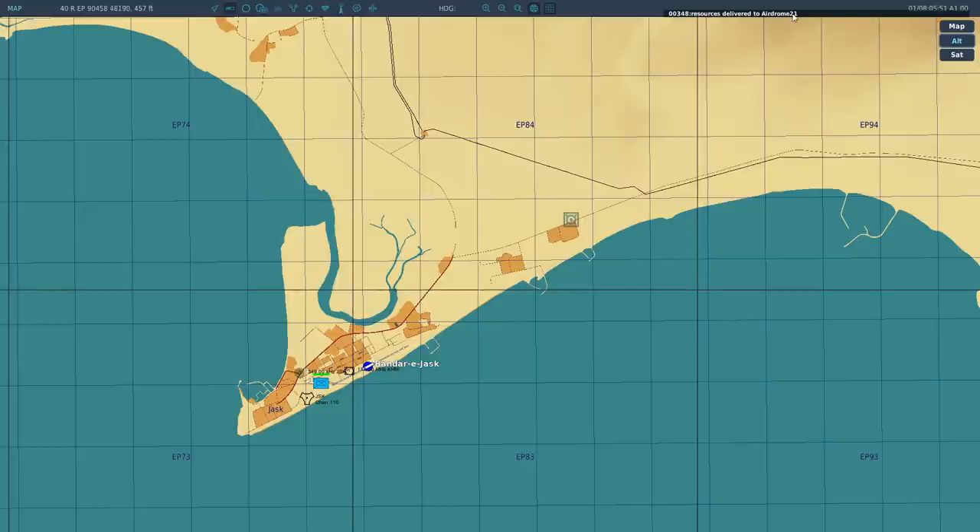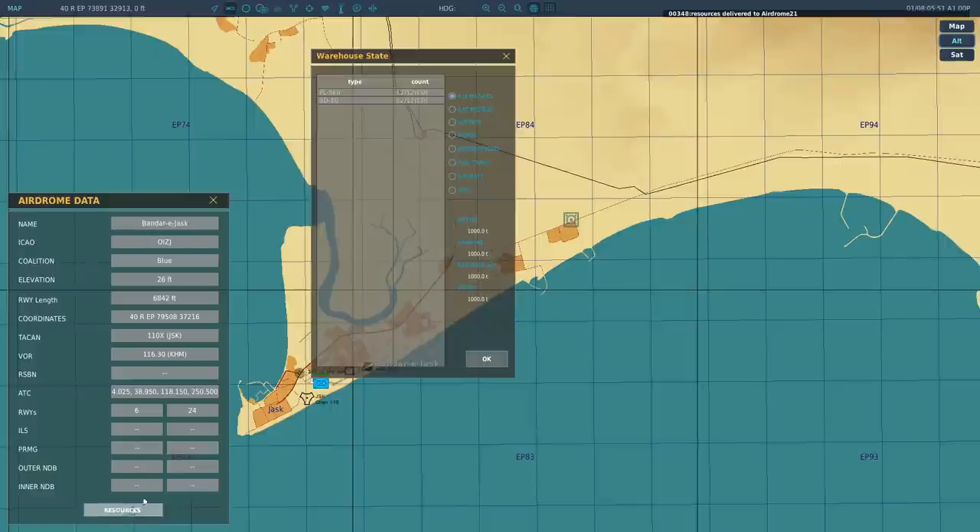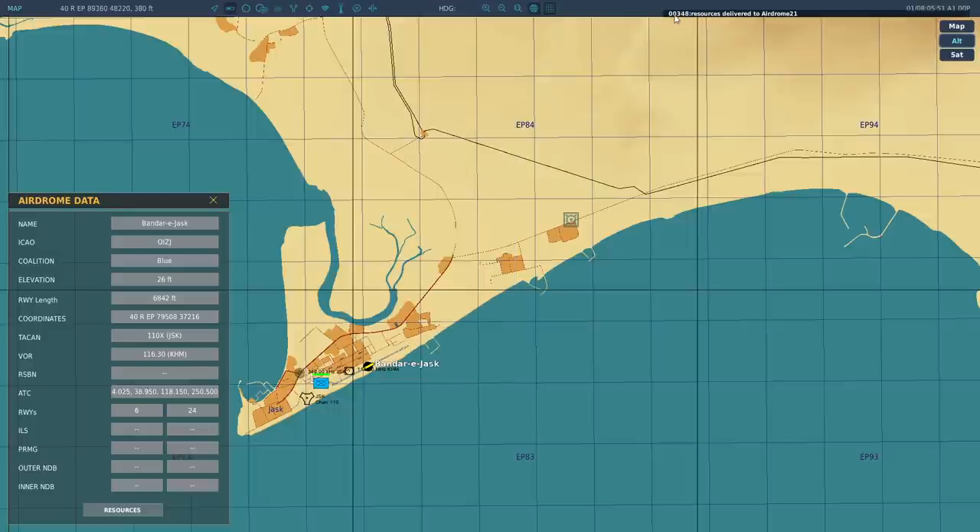Now it's saying 'resources delivered to Aerodrome 21.' If you click on Bandar Jask again and hit resources — there they are. You now have 12 missiles again, with nothing expected. And probably the aircraft as well since I set it to about 500 tons of supply. What is the 'unless message 00348'? I'm not sure — there's no documentation on that, but we've asked through our closed beta team exactly what's going on with it to make it more meaningful.